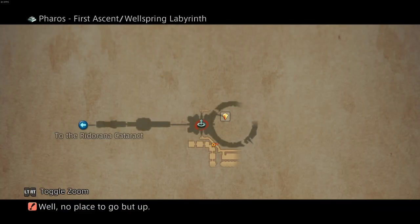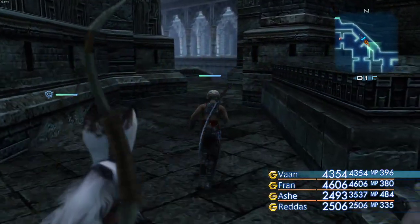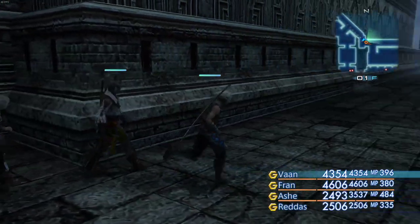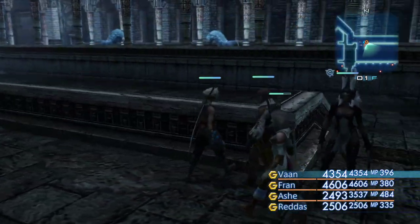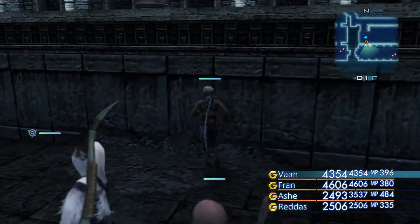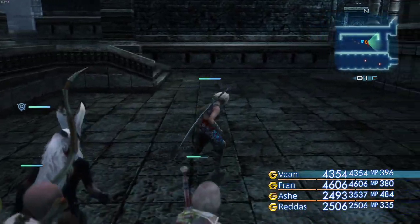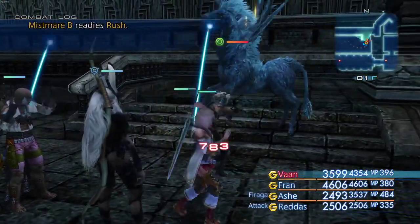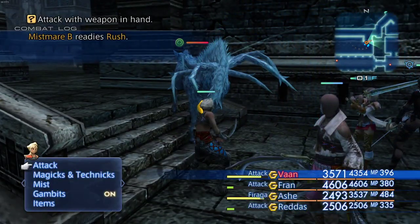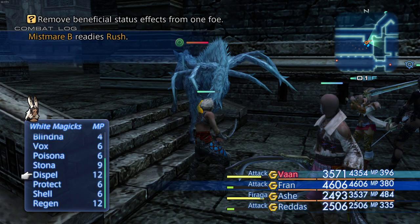Okay, so this area is the southern half of this Wellspring Labyrinth. That's where we came from — I guess we'll go this way and stay on the outer portion first. Oh, you can't fight that thing yet. Hi — you just decided to spawn over here, okay.